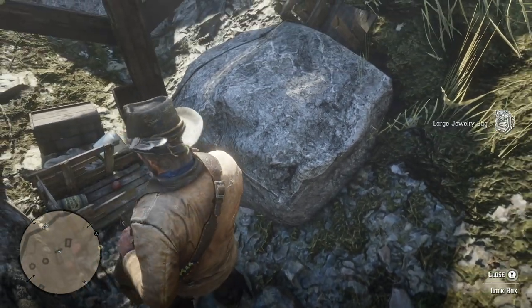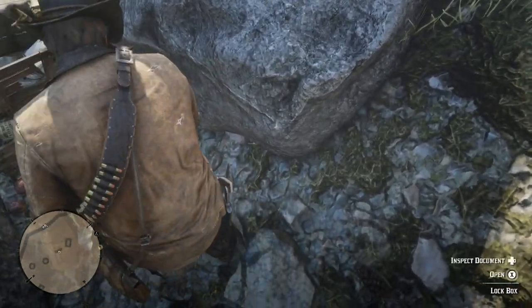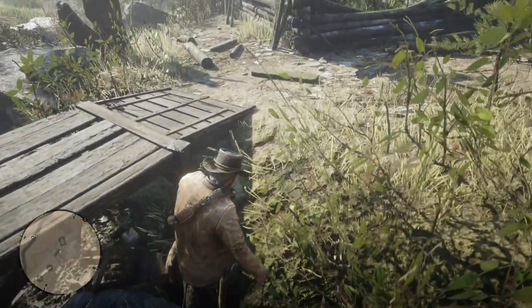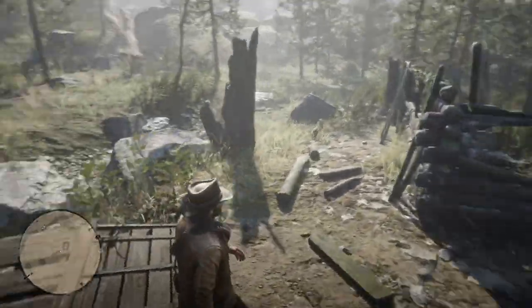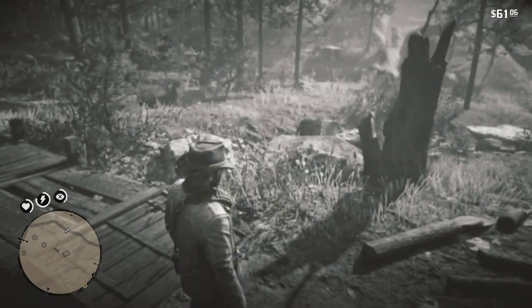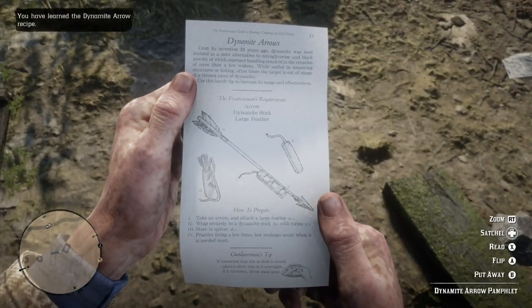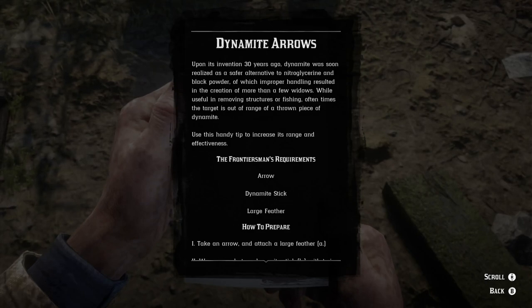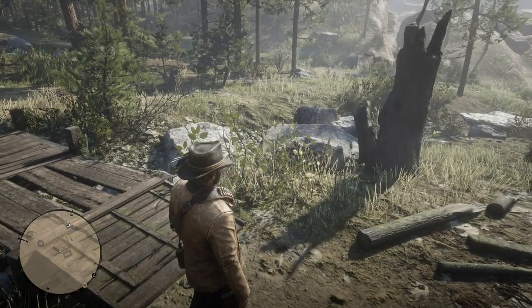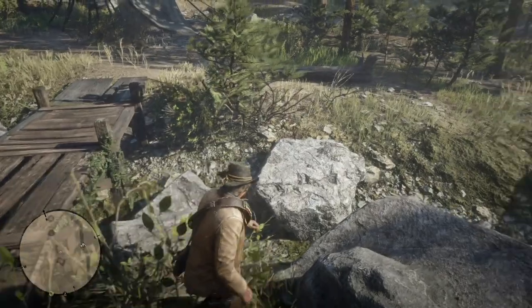A large jewelry bag is about $50 when you sell it to a fence. The dynamite arrow pamphlet would cost you money if you had to buy it from a fence. You can build dynamite arrows — this is the recipe on how to do that and what you need. You can craft dynamite arrows, which are really good for hunting cougars, which you have to do in order to be a master hunter.